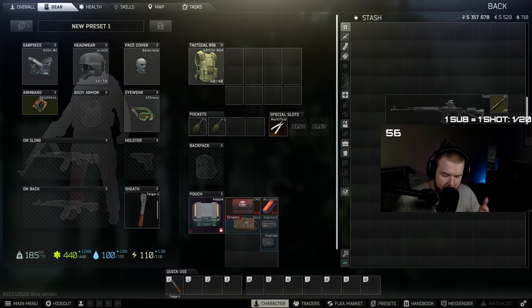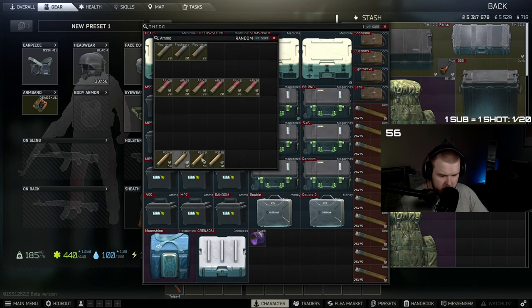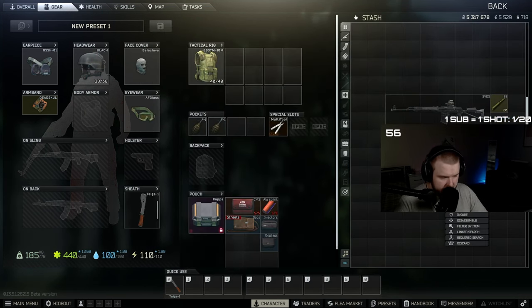First we're going to talk about weapons. When I hunt Killa I tend to only use two weapons — either the SVD or the ASH-12. The ASH-12 is heavily dependent on whether I have a stock of PS12B, and luckily right now we've got a decent amount of PS12B, so this is probably the gun I would prefer to run whilst doing the tracksuit farming.